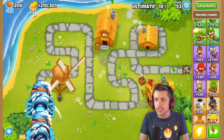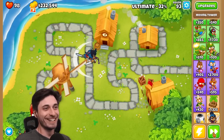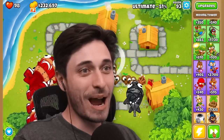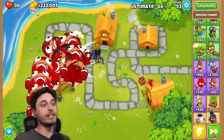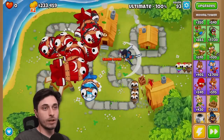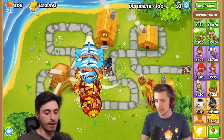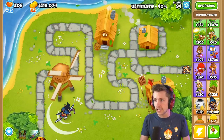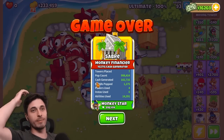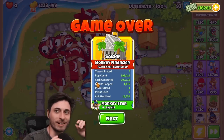This is so scary. What round are you on? 93. I am too. The DDTs are so scary, and it's because we're on extra fast right now too. Oh my gosh, I didn't get over there in time — I lost. I let some ceramics get by. I had to use my ultimate to get those ceramics. I lost to the ceramics on 93.